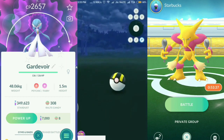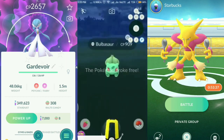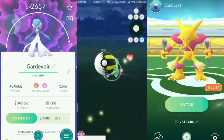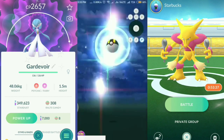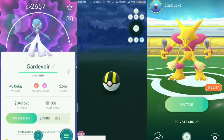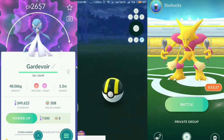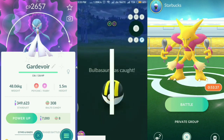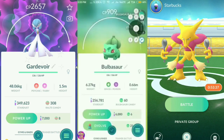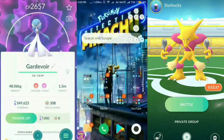There we go, we caught the Bulbasaur easily too. In this app you can enter coordinates, choose a location on the map, import GPX files, or get your current location and continue spoofing from there. There's the Bulbasaur caught — and that is where I'll end the demo portion.